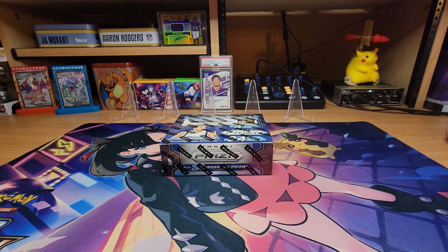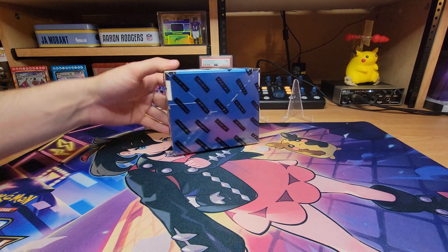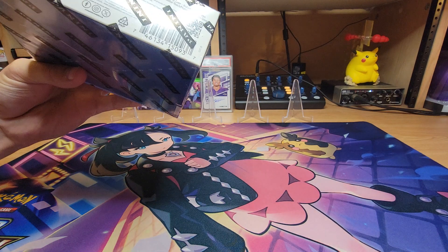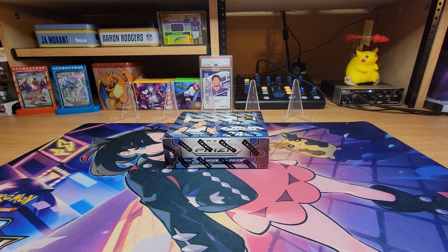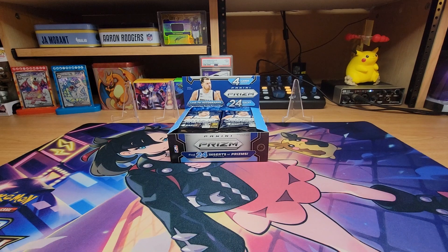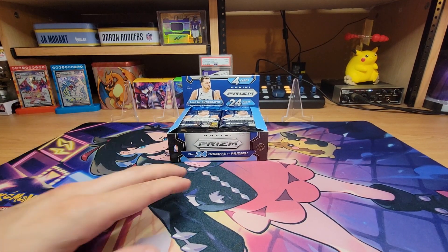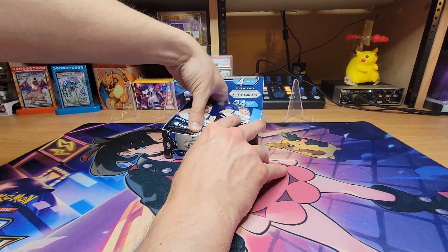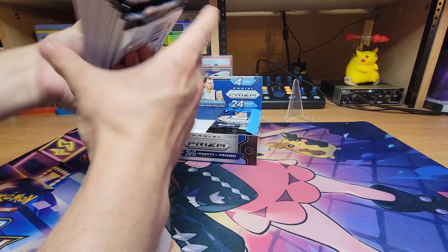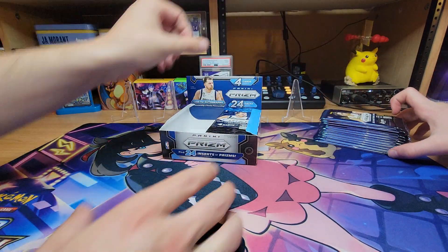And you get a lot of packs out of it. We're getting 24 inserts or prisms - the pink Pulsar prisms. You can't really see it, but hey, watch us turn that box into packs. Magic. Now we got the box open, we'll go ahead and just pop these out. It's a little father-son heads up battle to see who gets the best pool while we do the review of the product.